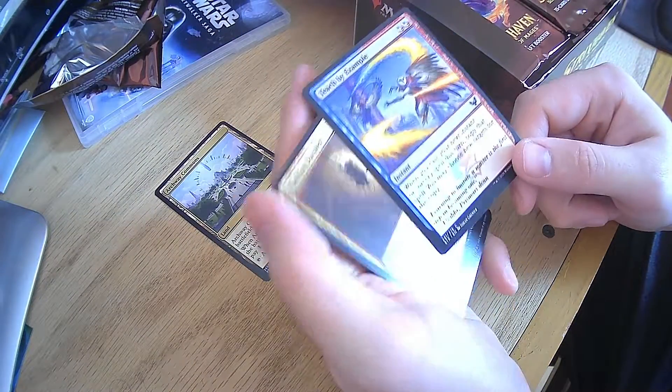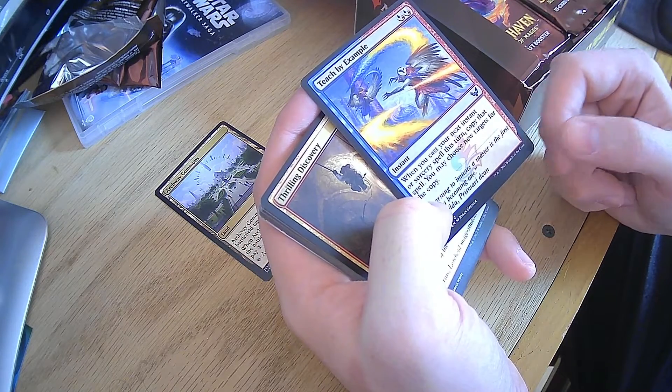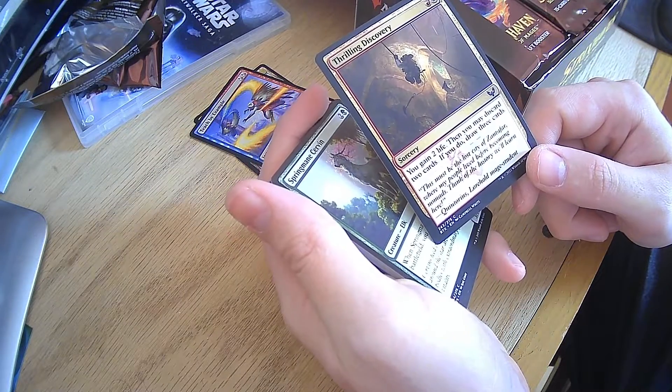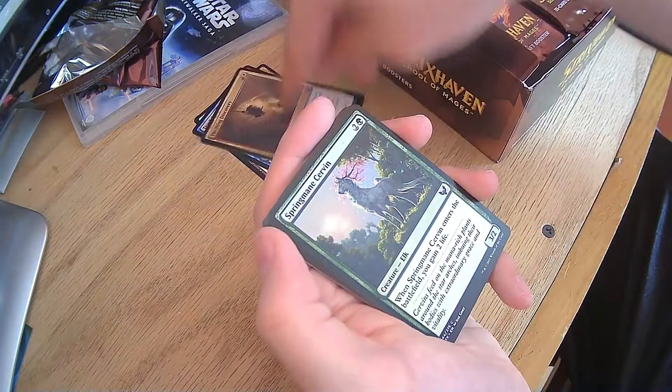Next is Teach by Example — copy the next instant or sorcery spell you cast. That is fantastic. Thrilling Discovery: gain two life, then you may discard two. If you do, draw three. Very neat.